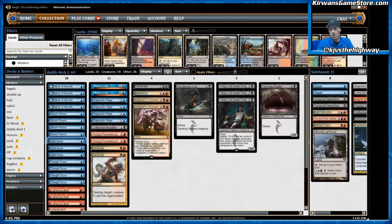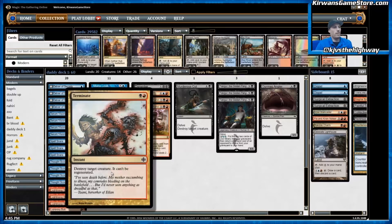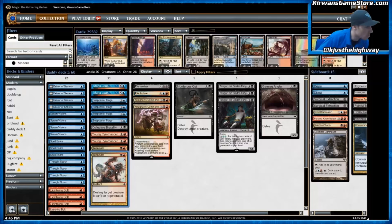We also have two Terminate. Terminate is just a great rate — it destroys any creature for one black and one red. In the future we might go down to one because of the printing of Fatal Push, but at the moment we're going with two. It kills Inkmoth Nexus, Blighted Agent, other Tasigurs, and Tarmogoyf. The one downside to Terminate is the mana is a little bad. The mana in this deck is already pretty intense — your early turn plays dictate exactly what lands you have to fetch, and there's not much room for error, so Terminate puts a little more pressure on your mana, which is why I'm hesitant to play more than two.